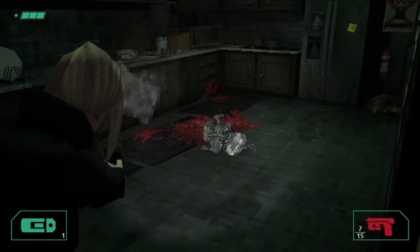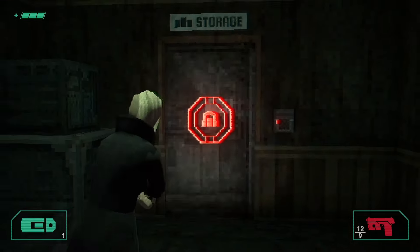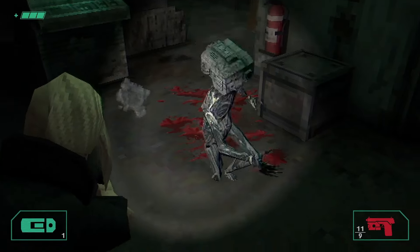This should provide a tense but easy encounter for players to practice their aiming. Because you have to drop into the kitchenette with no obvious way to get back up, the idea is that players who have found both key cards might see this as an opportunity to double back and search the storage room before continuing on.